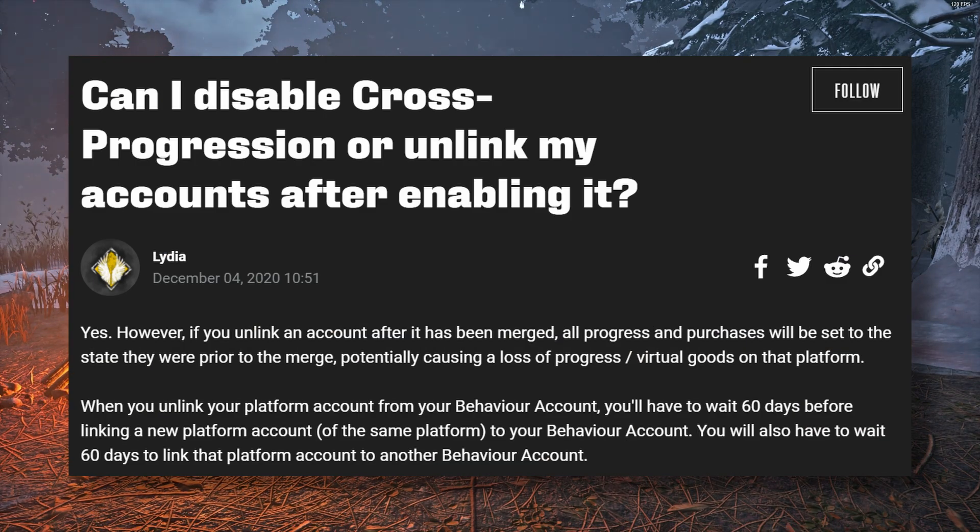Can I disable cross progression or unlink my accounts after enabling it? Yes. However, if you unlink an account after it has been merged, all progress and purchases will be set to the state they were in prior to the merge, potentially causing loss of progress and virtual goods on that platform. When you unlink your platform account from your BHVR account, you'll have to wait another 60 days before linking a new platform account on that same platform to your BHVR account. You will also have to wait 60 days to link that platform account to another BHVR account.